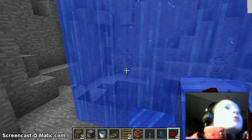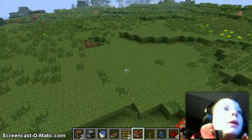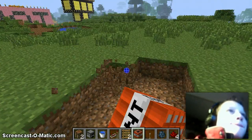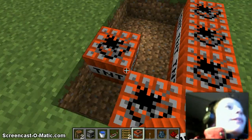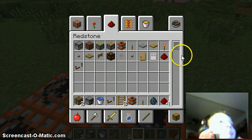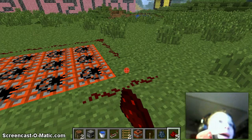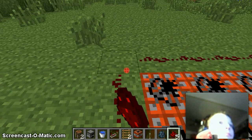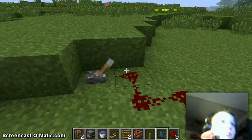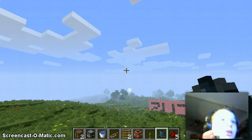Then some dead squids. Let's give them a nice bed to lay on, made out of TNT. Ready. Give me a second. Let's give him a nice bed. And three, two, one — foosh! He went flying.